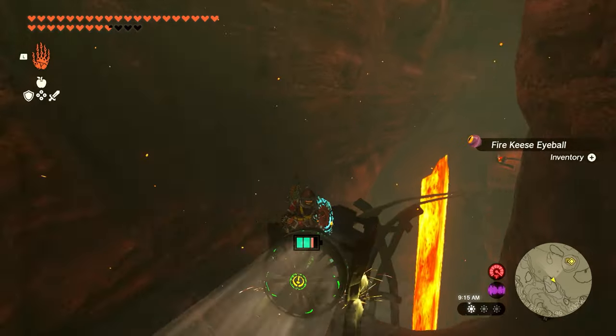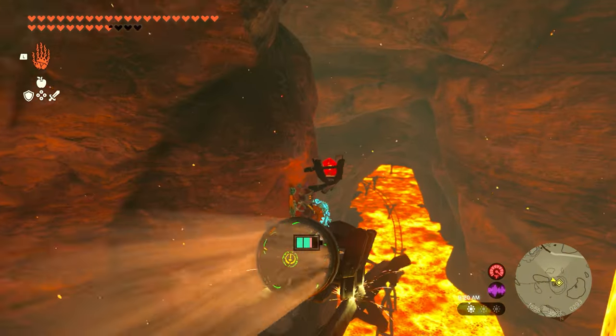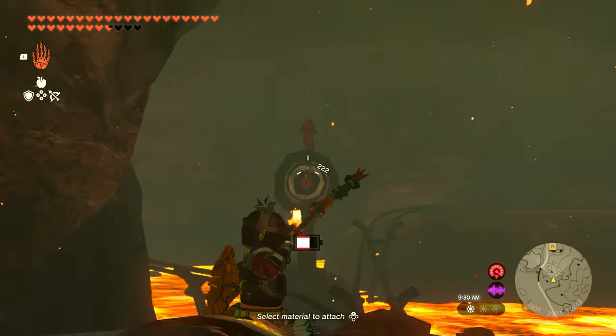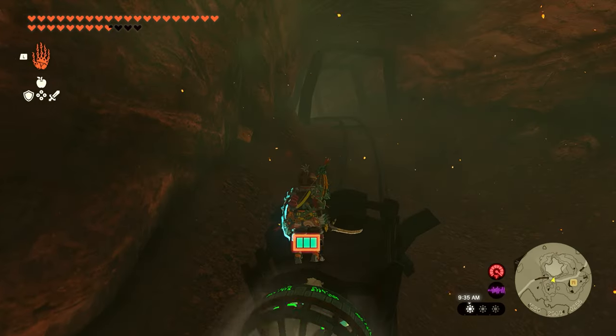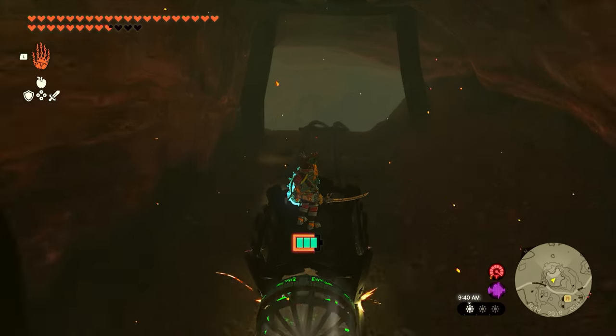As soon as you're going down the cart and you see the small red light on your left, get your bow ready. When we get down to the bottom we're going to have another red light, and right around the corner is where the target's going to be. If you hit that target it'll allow you to go left. Right about here, if you only have one battery, is where you'll have to use another Zonai charge.